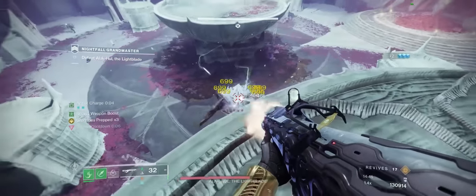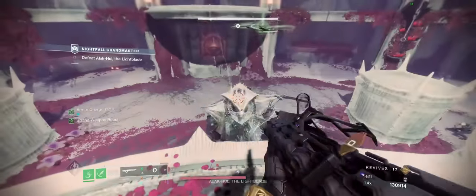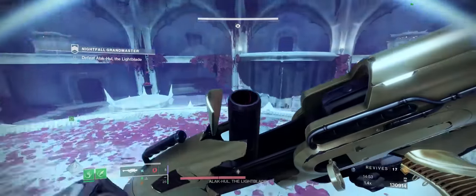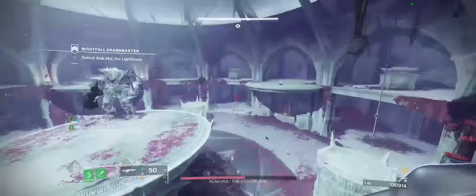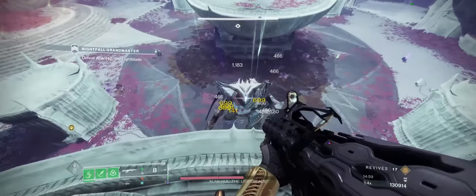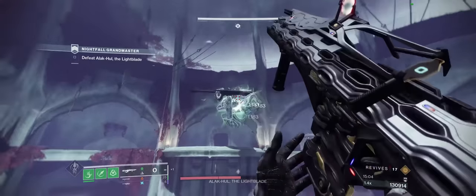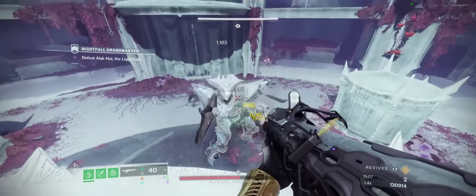The core of this build is based on Surtarachne's Facade, which is the Strand Hunter helmet introduced in season 20. Most people who used Strand Hunter prior to this season would use Six Coyote for double ensnaring slams, however with the Suspend Nerf there's almost no reason to use a Suspend build on Strand anymore. As a result, Surtarachne's Facade comes into the spotlight.